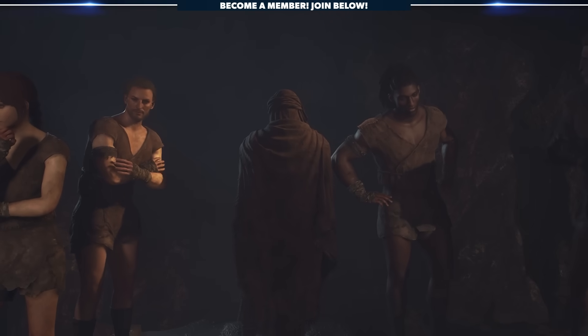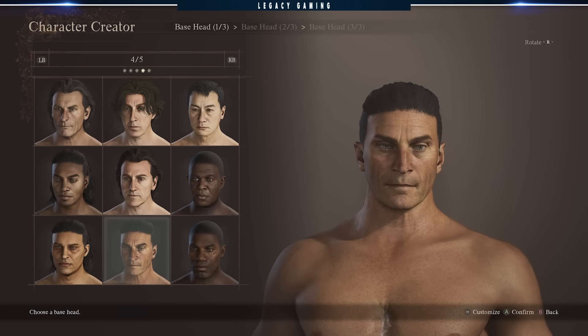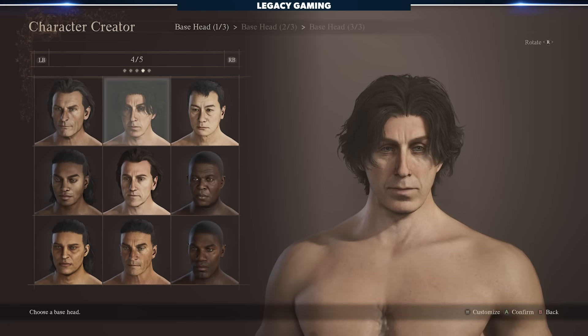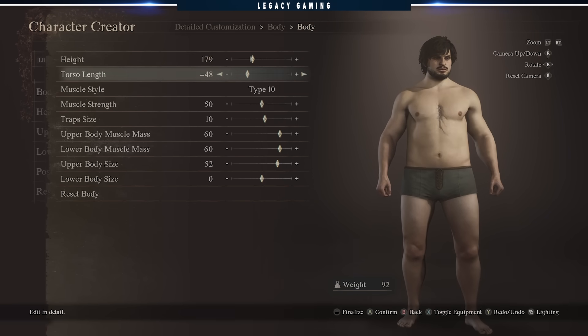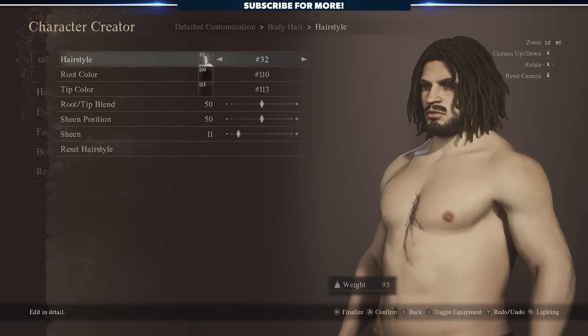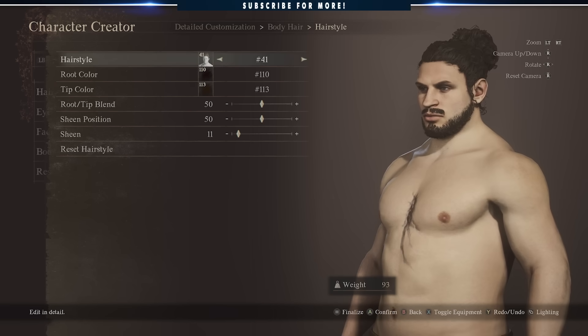First things first, as with any good fantasy RPG, you'll need to create a custom character. You can get lost in the myriad of settings and options, but unlike most RPGs, the developers over at Capcom don't subscribe to traditional thinking. If you make a character tall and fat, they'll have a bigger hitbox, more base stamina, be able to carry more, and have a relatively easier time grappling opponents.